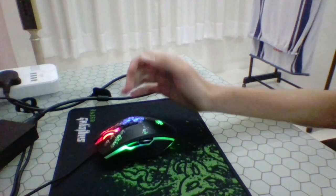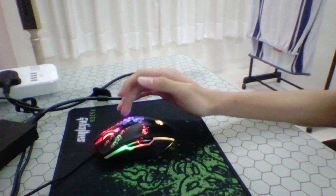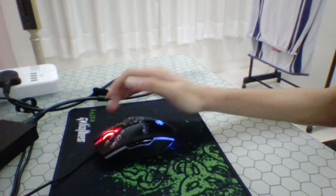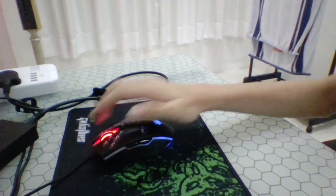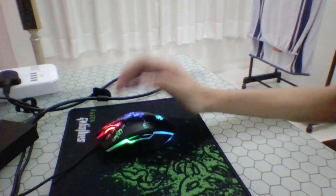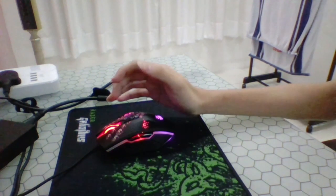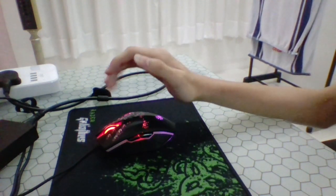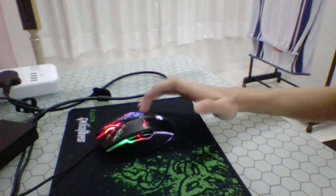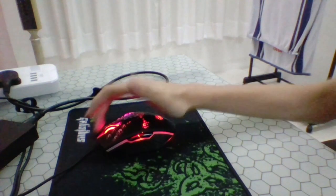Another tip I can give you is don't drag from the back of your mouse to the front. Don't do it like this — you can see my mouse is just moving all over. What you want to do is put your pressure from the top of the mouse down to the bottom, instead of from the back to the front. It's like this.